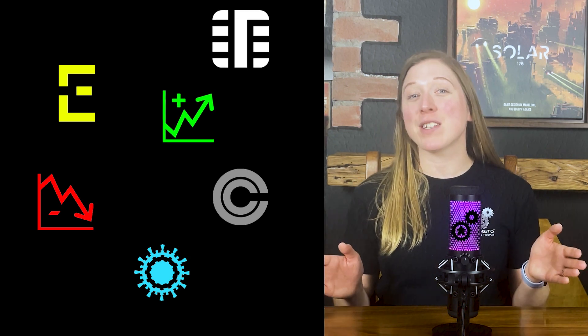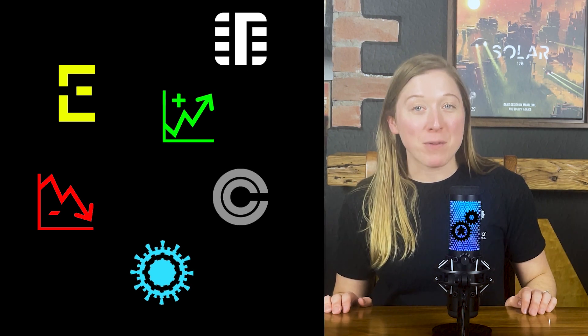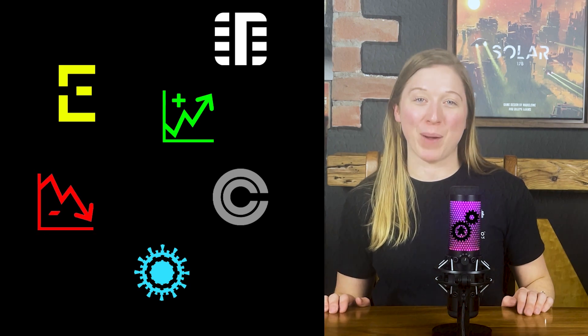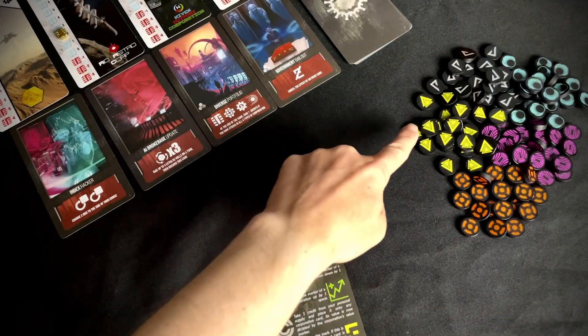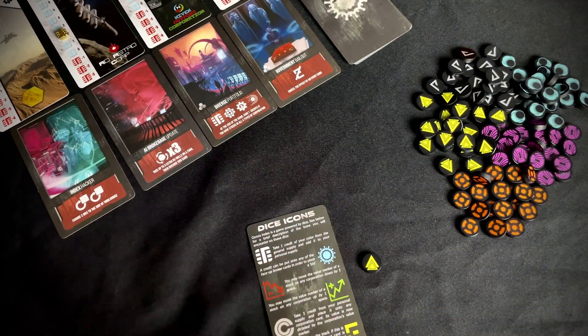There are six actions available on the dice, each represented by an icon. Let's take a look at each one. Earn one credit: take one credit from the general supply and add it to your personal supply.